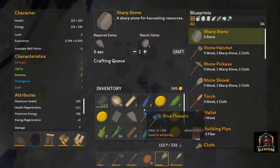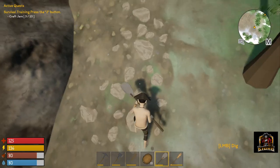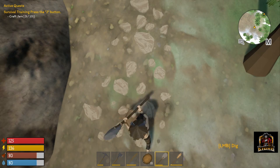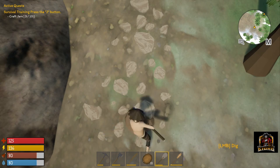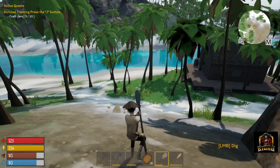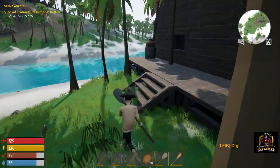You can also get some other stuff from there as well — jars, dirty water, and as you can see I just got a coconut. Now if you want to get clay, you've got to come up and find the darker spots, and again you start to dig and you'll start to get this kind of mound growing underneath your character. Then you collect it and in the bottom right corner you can see I just collected 23 clay. So that's going to be your clay and your sand.